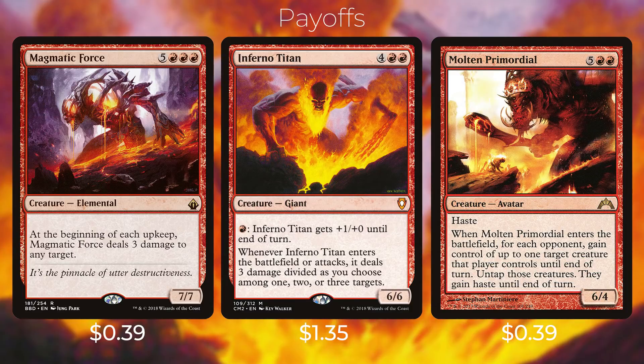Then we have Magmatic Force — five red red red for a creature elemental. At the beginning of each upkeep, Magmatic Force deals three damage to any target. Note that this triggers on each upkeep, including your opponents' upkeeps. Then we have Inferno Titan — four red red for a creature giant. You can pay one to give Inferno Titan +1/+0 until end of turn, and whenever Inferno Titan enters the battlefield or attacks, it deals three damage divided as you choose among one, two, or three targets. If opponents have mana dorks on the battlefield, you can pick them off one by one. And then we have Molten Primordial — five red red for a creature avatar with haste. When Molten Primordial enters the battlefield, for each opponent gain control of up to one target creature that player controls until end of turn; untap those creatures and they gain haste until end of turn. If your opponents have big creatures blocking Atali, you can take control of them and swing in with those cards for additional value.